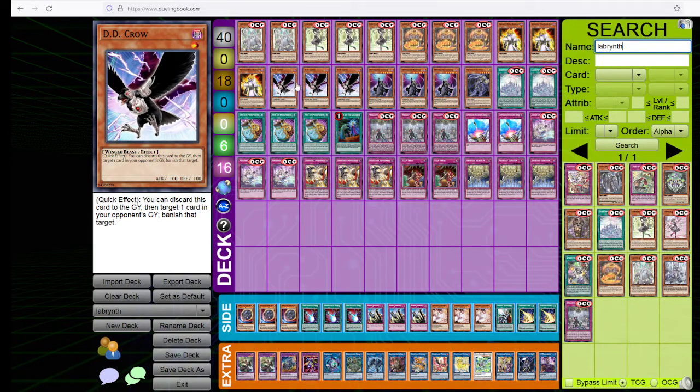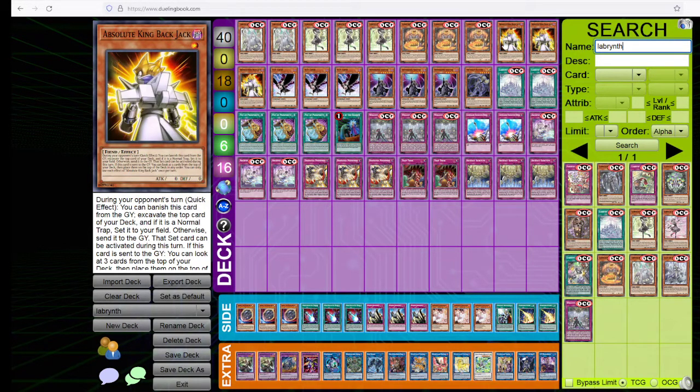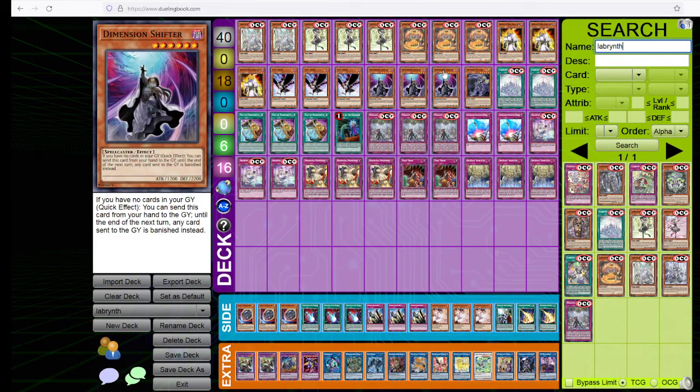Here are our hand traps — this is going to look funny. Three DD Crow. I think of the weaker hand traps, maybe this is the best one. Three Dimensional Fissure. This doesn't really conflict with our deck — we're trying to pull it turn one. And even if we go first, we can just grab him with it, and it's just a turn ender. I think this is really good. I don't see where it conflicts with the deck at all, because even if we use Backjack and put something in the grave, we can then banish him and then activate the Fissure. I think it works well and could become a real issue.